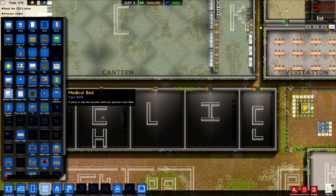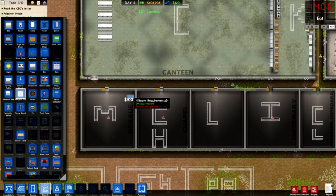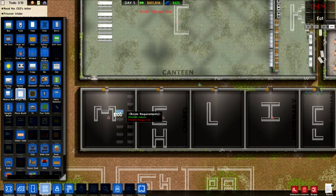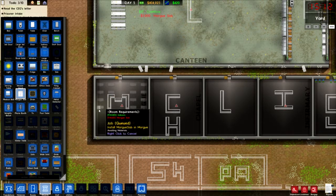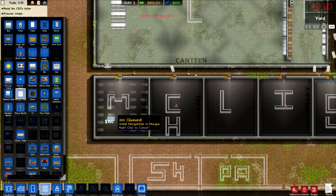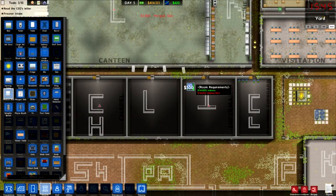Need to get the beds in for the infirmary. You know what, we could do the morgue as well since we've got morgue slabs. Expecting a lot of people to die in this prison, especially if there's a fire or something. It's a big ass morgue - there we go. All the morgue slabs. Right, beds.